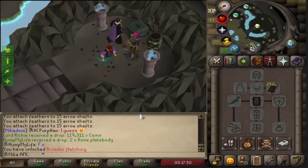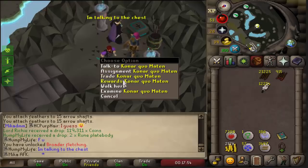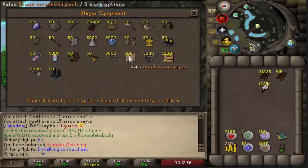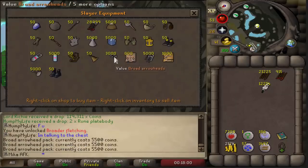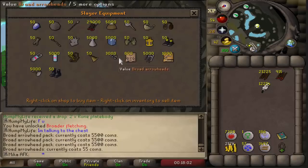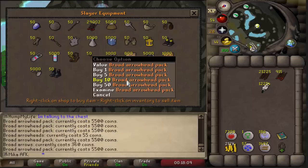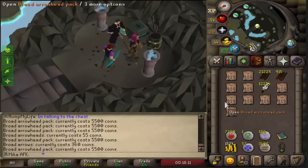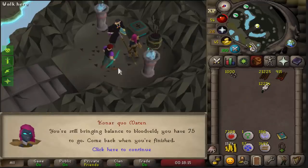We're gonna be completing the heart clues on that account as we get them. If I trade her right now, I'm able to buy broad arrow packs — they're basically gonna be 55 each instead of 360 each, and that is a very big difference. So that's gonna be very nice. I'm also going to be getting some nice fletching XP as I do it.